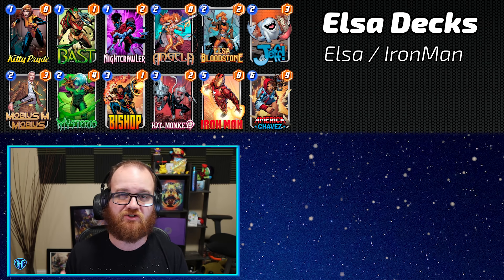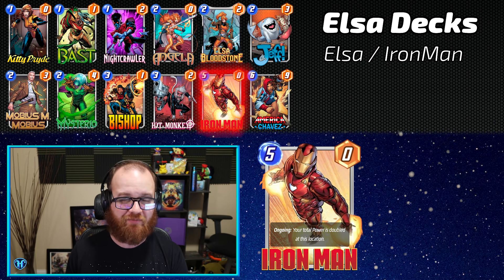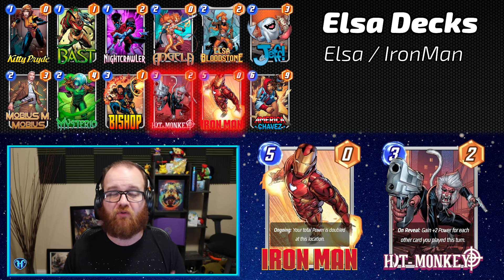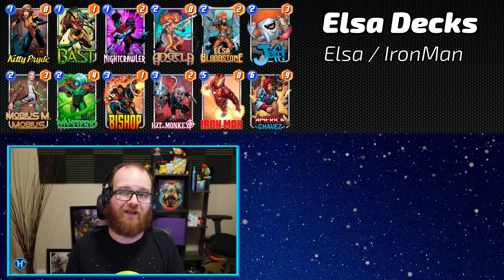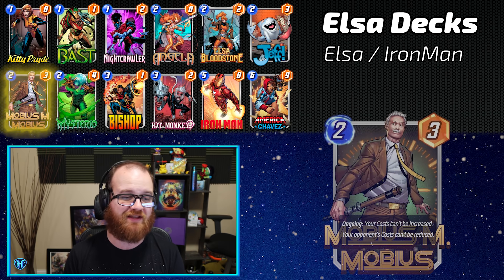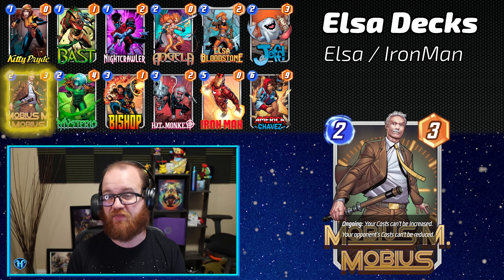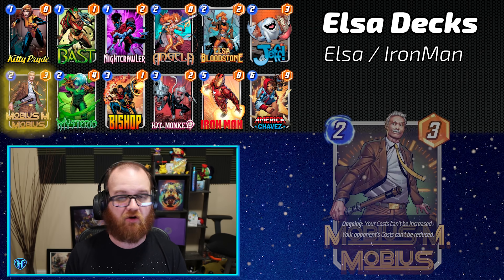At the top end of the curve in this deck, our output range in the final turn can be difficult for opponents to keep up with. We have Iron Man and Hitmonkey that both let us go tall in individual lanes while letting us conceal where exactly we're deploying them until that final moment. One noteworthy thing about this build is that it only has room for one tech card — Mobius M. Mobius — to protect itself from Wave, so it's a little susceptible to counterplay like Shadow King since it's not finding room for Luke Cage.